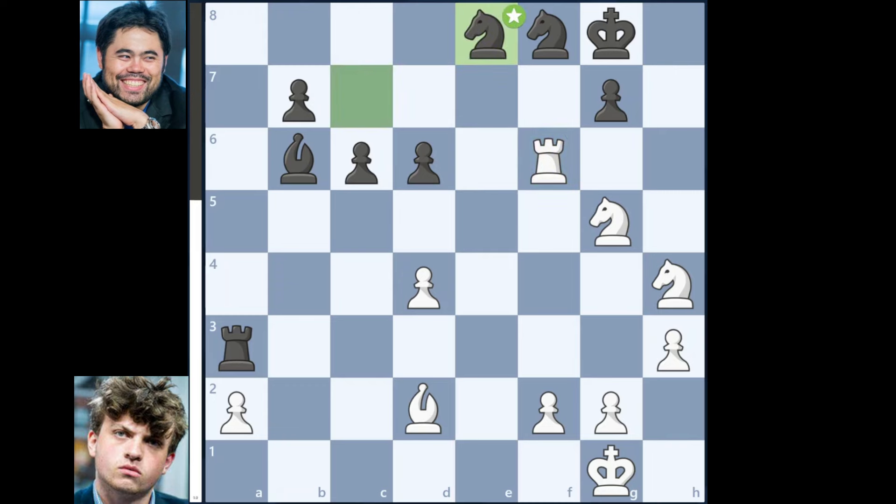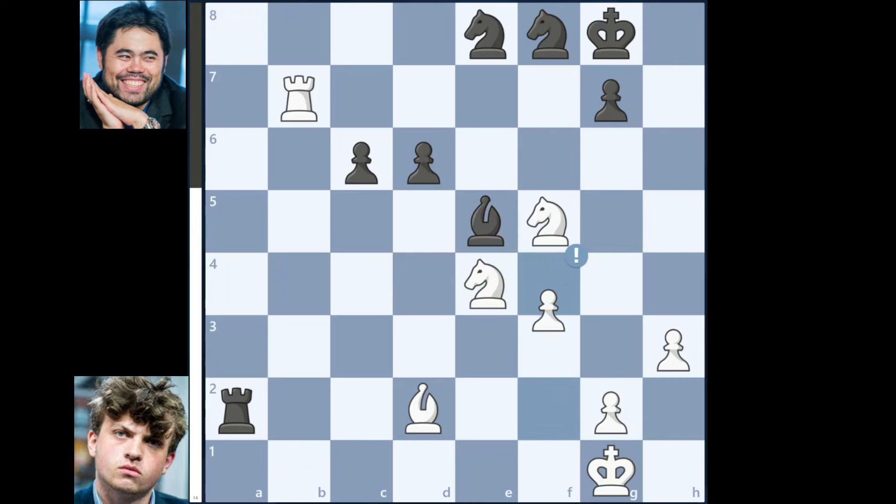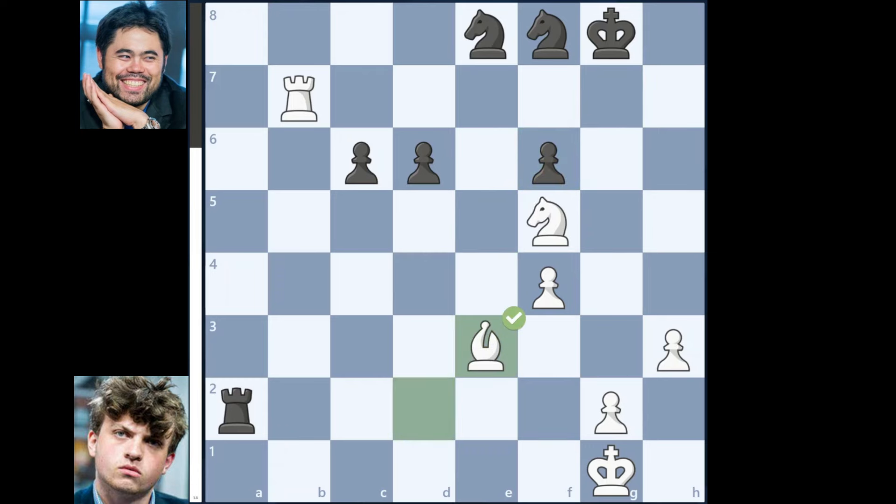Rook takes on f6, Knight takes on e8, Rook to f7, Bishop takes on d4, Knight to f5, Bishop to f6, Rook takes on b7, Rook takes on a2, Knight to e4, Bishop to e5, f4, Bishop to f6, Knight takes on f6 with check, g takes on f6, Bishop to e3.